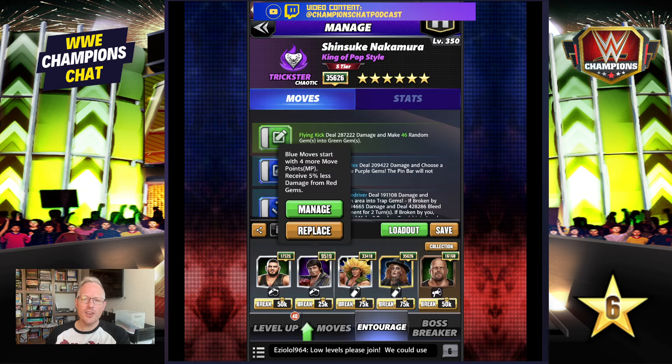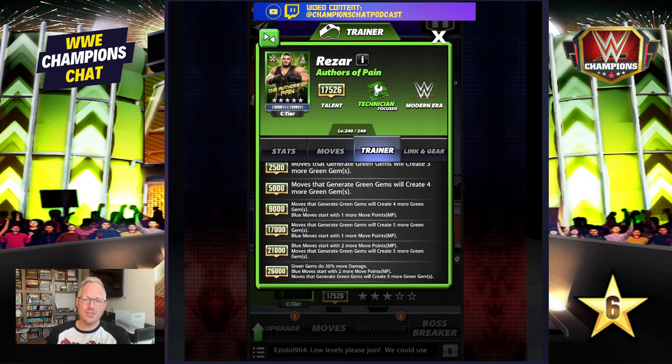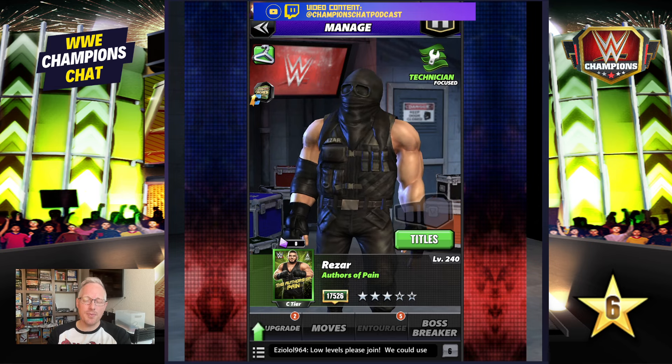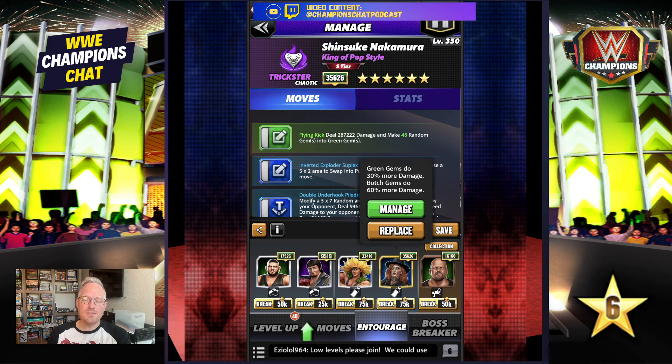For your entourage, you're going to want to run Lawler to start loaded with blue moves. And since this is my personal account, this is who you want to run — Rezar — but I don't have him maxed out. I've got him at 17k; you actually want to get him to 26k. Green gems do 30% more damage, blue moves start with two more MP so he's loaded turn one, and moves that generate green gems will create five more — so you blow up the entire board. Getting him to six star bronze is one of my priorities. You want your trap gems doing 100% more damage and as much green gem damage as possible.